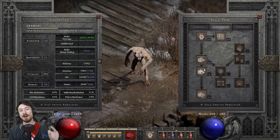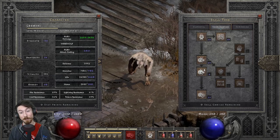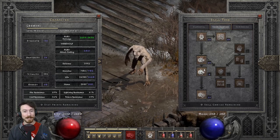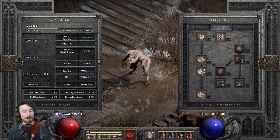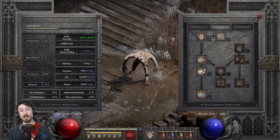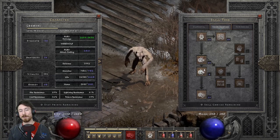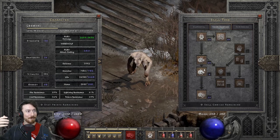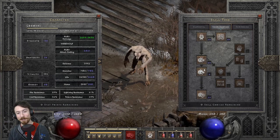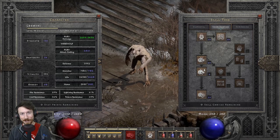What's up guys, welcome to another video. It's your boy Conjurus Hex back at you with another build guide — my number one favorite build to play in Diablo 2: the Werewolf Druid. It's going to be a complete guide. I'll start with the skill tree and stat distribution, then dive into gear — budget gear and godly gear — then show you gameplay with both to really convince you how cool this character is.